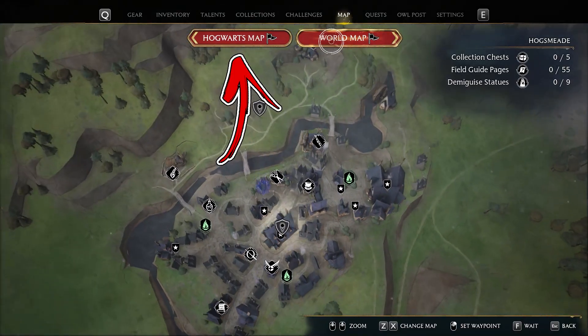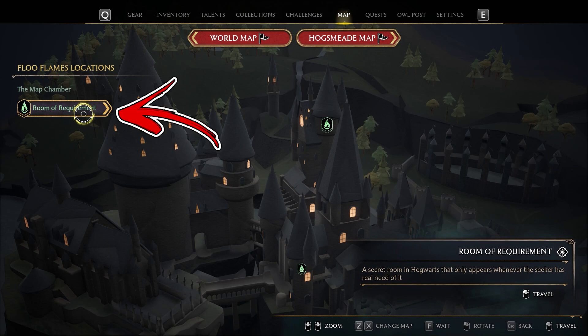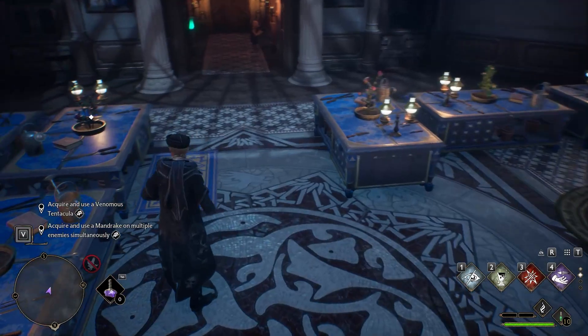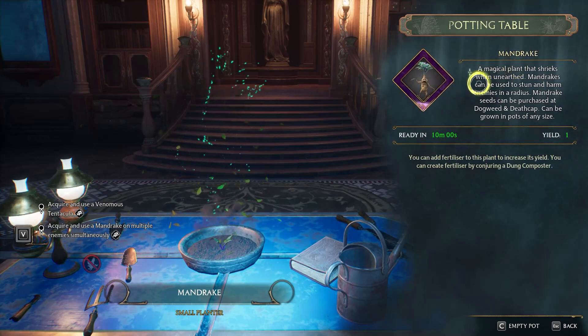Now switch to the Hogwarts map and enter inside the secret rooms. Between them, you will find one called the Room of Requirements, which you unlocked during the main questline.